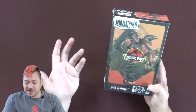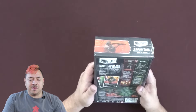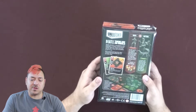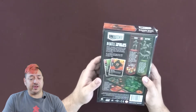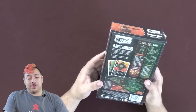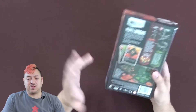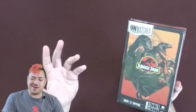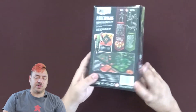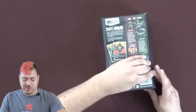It says here it's a 20-minute game, ages 14 and up. On the back it says: 'In battle there are no equals.' Unmatched is a fast-paced game of tactical combat between unlikely opponents. Choose your hero and use their unique deck and abilities to win the day. Mix up heroes and maps from other Jurassic Park Unmatched sets and let chaos reign. So I think any expansion — whether it's Marvel or anything — can also be combined, hence the crazy matchings and pairings. It's got some really nice artwork. So let's carefully open this up and see what's inside.